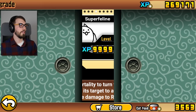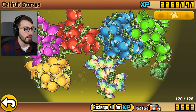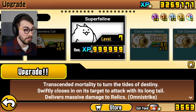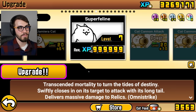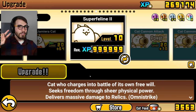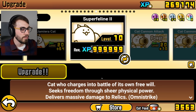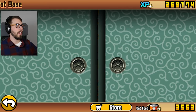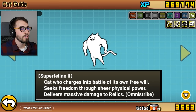Level 7! Oh, that massive damage must be extra massive now. Six of these catfruits are getting used up — I still have six left. If there's any cats in particular you want to see upgraded that require five-plus epic catfruits, please let me know. Now, this is gonna be crazy — what's gonna happen to our new normal cat, which by the way doesn't seem that normal to me? One, two, three — Super Feline two! Really? Just number two, eh? 'Cat who charges into battle of its own free will, seeks freedom through sheer physical power.' Everything else is identical. Gotta take a look at this guy now.